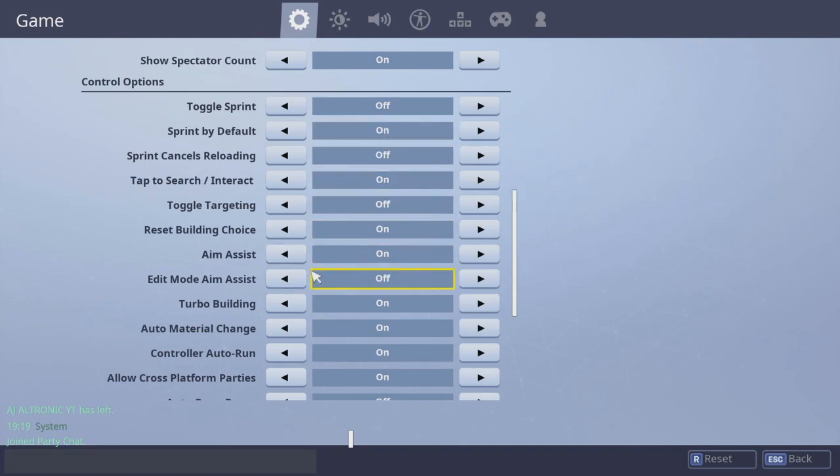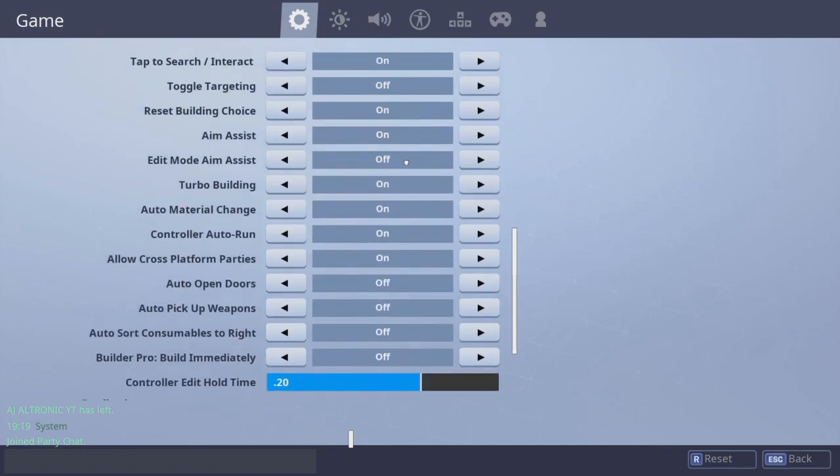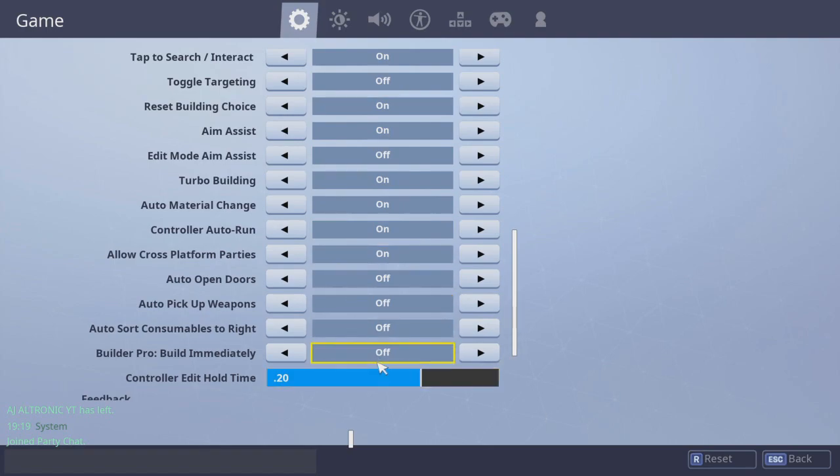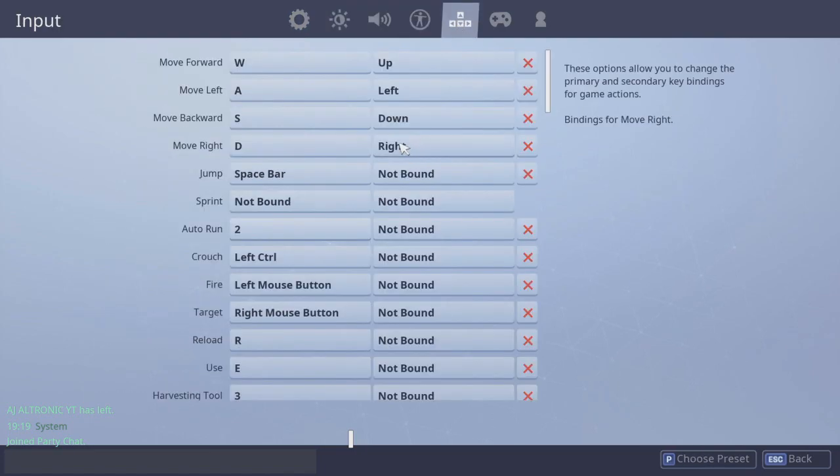With toggle sprint on, you can use Shift as a different keybind. Tap to search is on, of course. And yeah, I'll go to keybinds now.